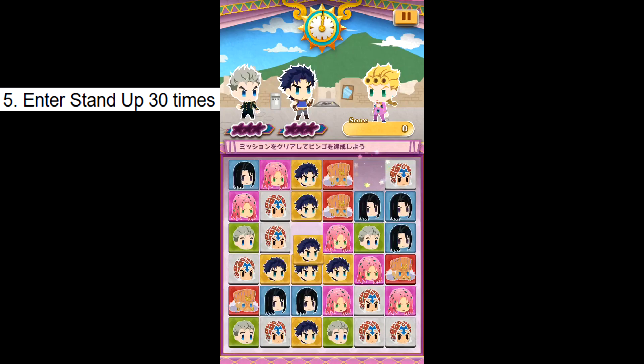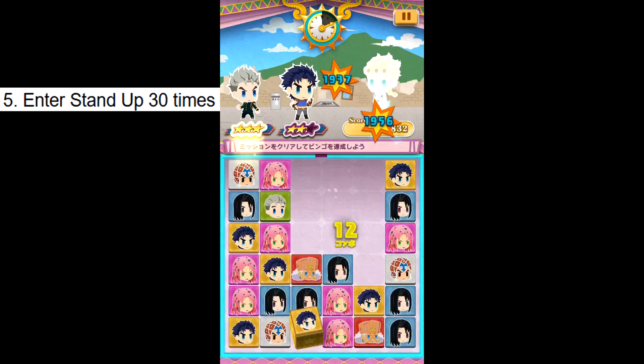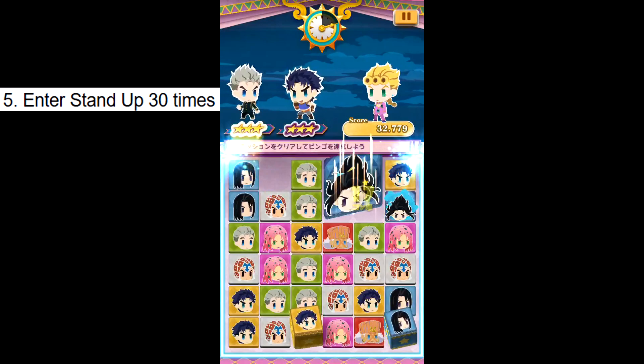Challenge 5: Enter stand-up 30 times. To enter stand-up, there's a gauge on the border of the board which fills up as you match or erase panels. Once it's full, you'll enter stand-up. Just do that 30 times. You can run erasers to make this faster as well. Challenge done.